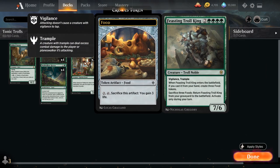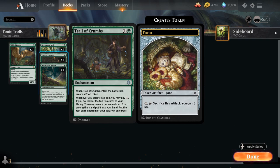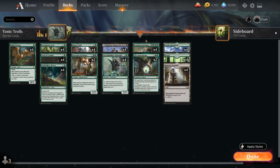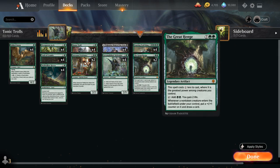Topping off our curve we've got a full playset of Feasting Troll King, a 7/6 Troll Noble with vigilance and trample. When the Troll King enters the battlefield if we cast it from our hand, we get to make three food tokens, and we can sacrifice three foods to return the Troll King from our graveyard to the battlefield. This lets us potentially sacrifice a whole bunch of food tokens to activate Trail of Crumbs and find more action, while the Troll King also adds four green devotion — very nice with Satasen Petitioner.